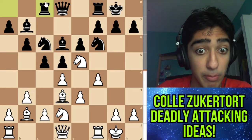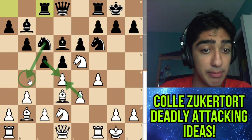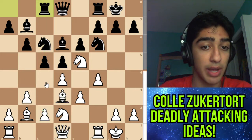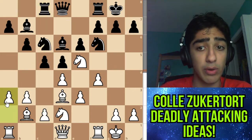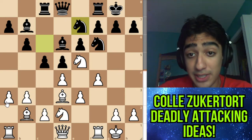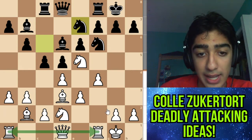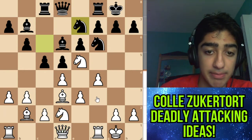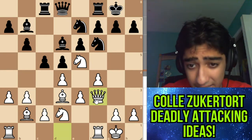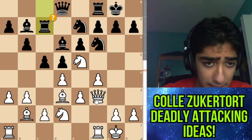Now what black is basically threatening is to go takes, takes, and knight b4. We can't move our bishop — if we go bishop e2 we'd lose c2 because the rook would attack it. So we have to defend that somehow. Caruana plays a3, and here we see knight e7. In this position you have a few different types of moves you can play. We want to connect rooks, so we can either move the queen to e2 or f3. f3 is a little bit more aggressive — that's why Caruana decided to play it.